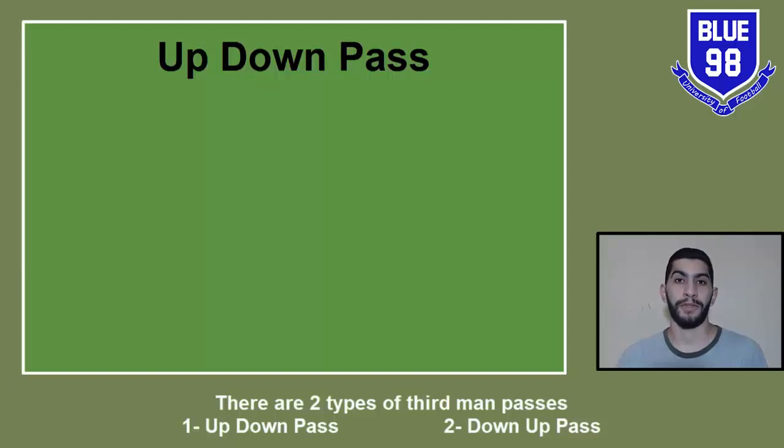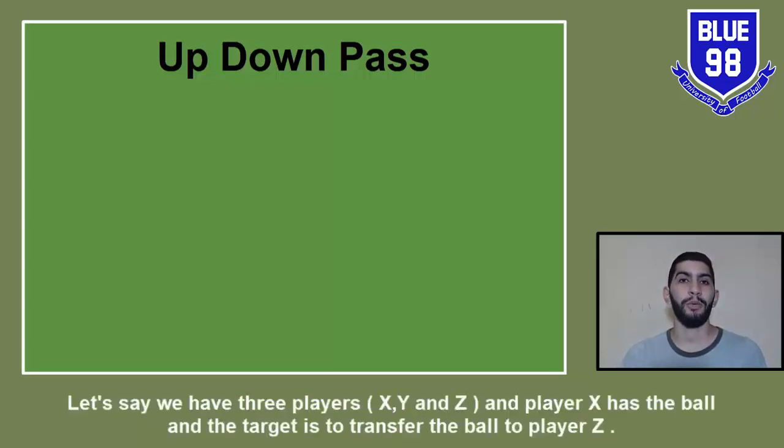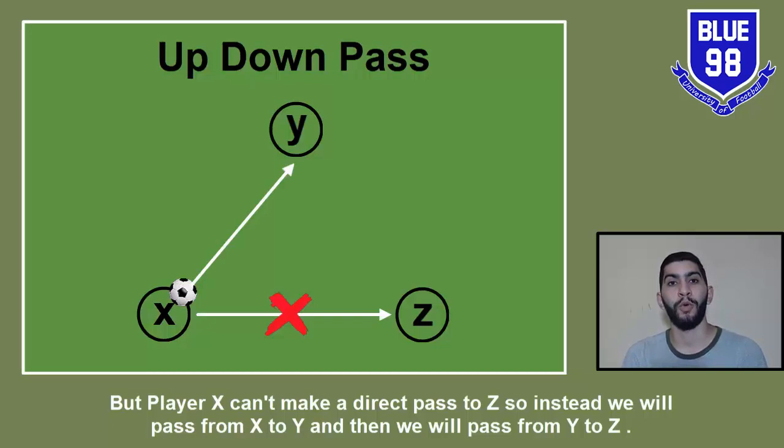There are two types of third man passes: one — up-down pass; two — down-up pass. But first, what is the meaning of the third man pass? Let's say we have three players: X, Y, and Z. Player X has the ball and the target is to transfer it to player Z. But player X can't make a direct pass to Z — so instead, we pass from X to Y, and then from Y to Z.